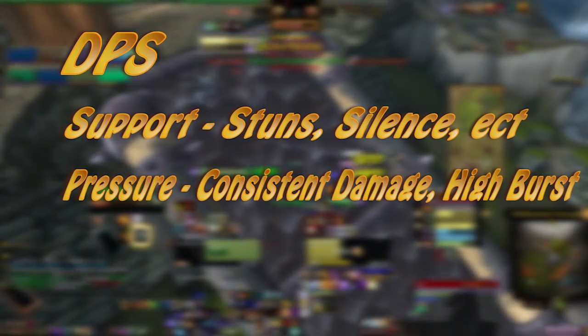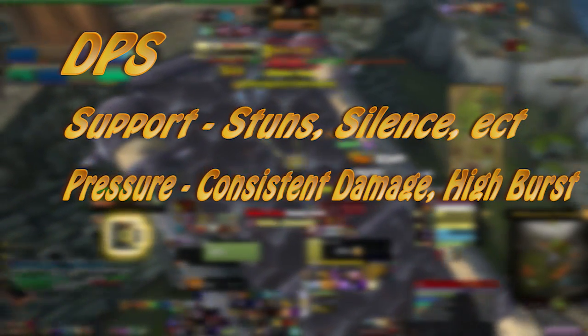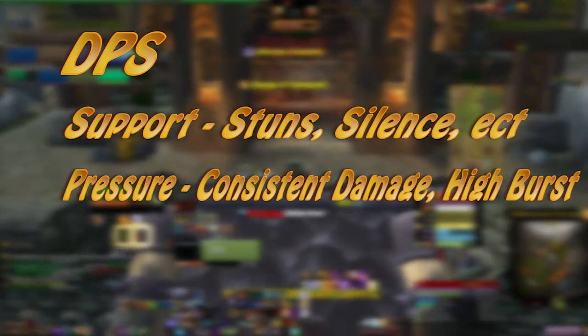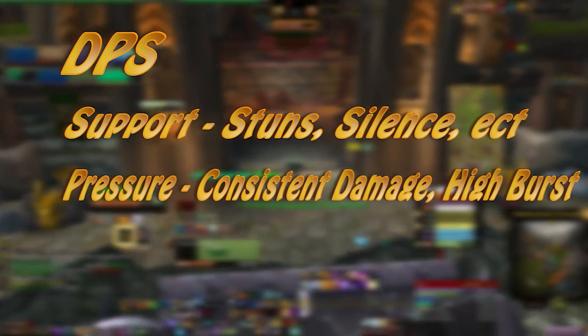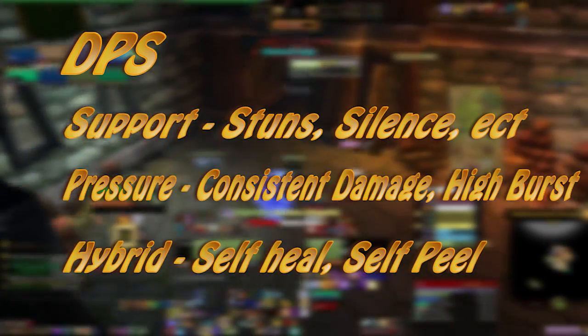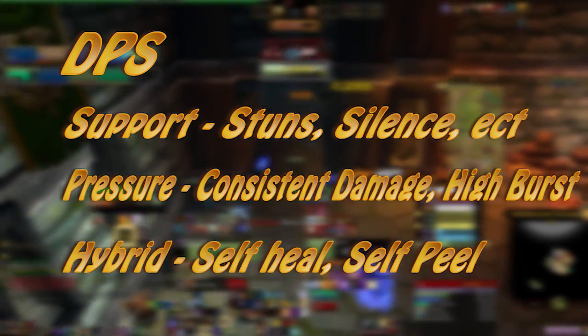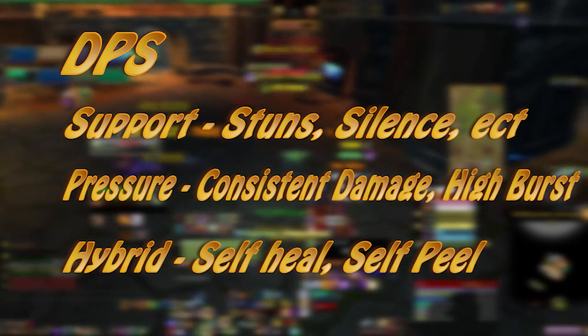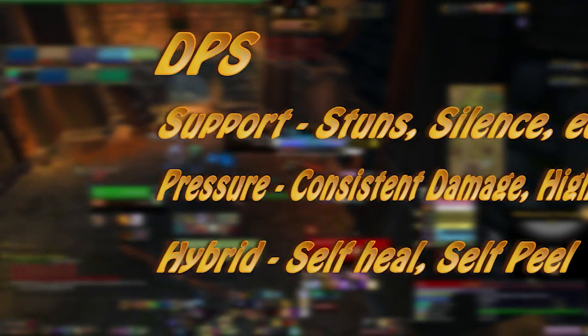On the other hand, a warrior is a good pressure DPS. A warrior can pump out a lot of consistent damage paired with high mobility and also has a very high burst. And last of all is what I like to call a hybrid DPS. This is one of the better types of DPS if you're looking to carry 2s or such. An example of this would be a druid or a monk. These classes can not only pump out a lot of damage, but at the same time they can heal and peel for themselves very effectively.